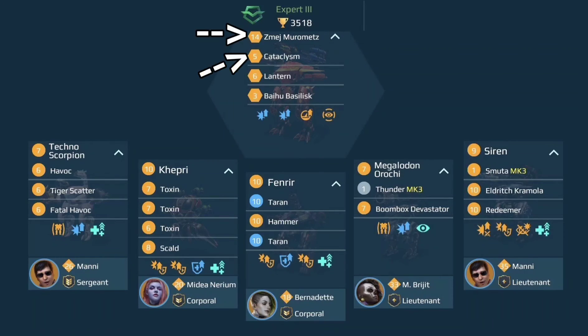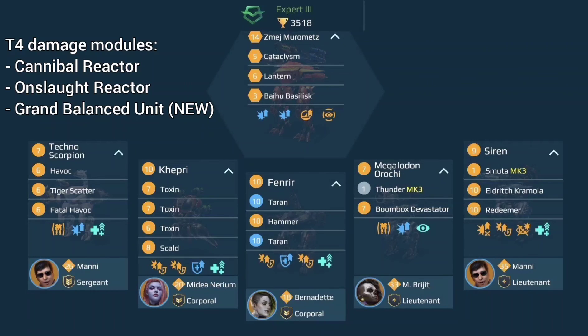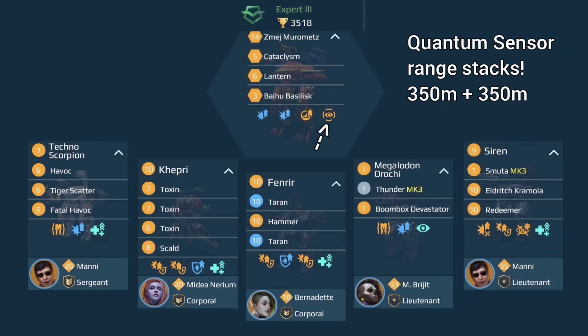Finally, your Muramets Cataclysm Lantern Basilisk hybrid — this is a very powerful Titan. Long-term I would replace the Cataclysm preferably with a Dazzler so that you use weapons with similar mechanics. In my opinion an accelerator is not the most effective module for the Muramets; the Quantum Sensor is quite effective as a Muramets counter and for targeting other annoyances on the battlefield. For Master League, try to get some more good modules, preferably tier 4 damage modules of any sort. A Titan Anti-Control could also come in handy, or if you prefer to camp, consider getting a second Quantum Sensor because their range stacks up.